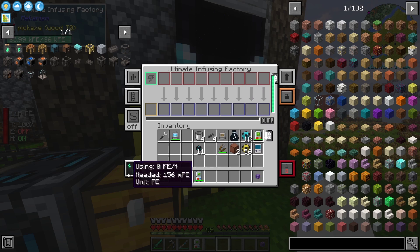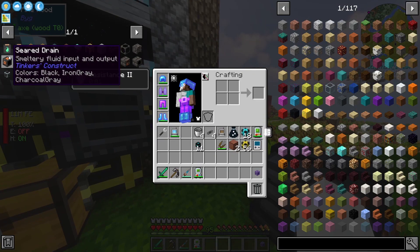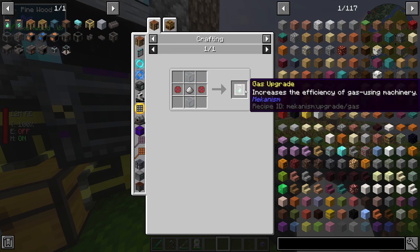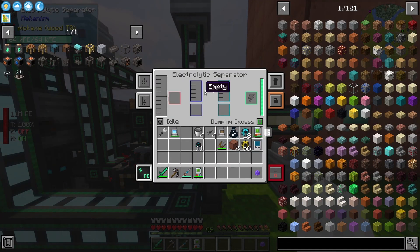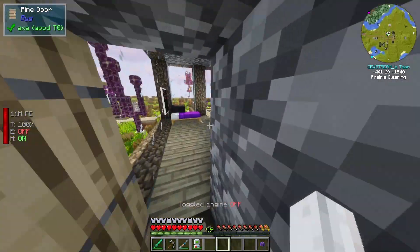Currently this guy needs, apparently, 156 million RF. I thought it was fine because this bar's full, but it was running slower than I thought it would. So what we're going to do is check out these energy upgrades, which it appears to just be glass, infused alloy, and gold dust - which should be easy, we have all of this stuff automated. And then after I check out these energy upgrades, I want to check out gas upgrades - these apparently increase the efficiency of gas-using machinery.